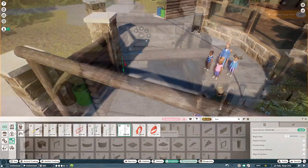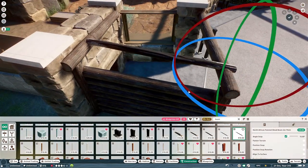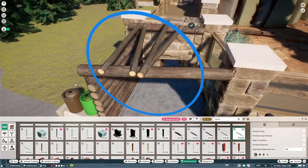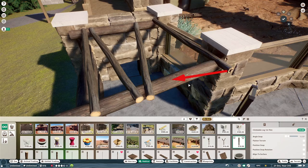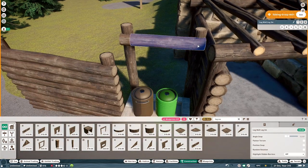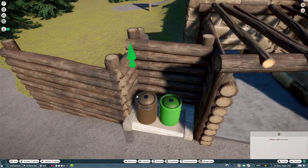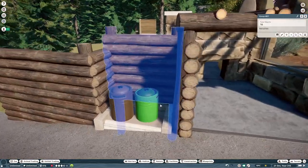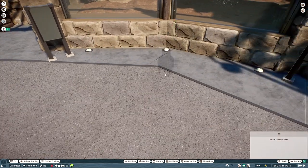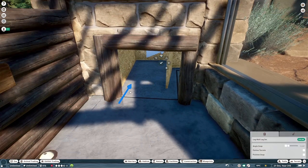In theory, you could cover your whole zoo in path and build over it, then put barriers in to establish where you want guests to move. It'll be interesting to see how well that performs. I'm going to try not to use it too much just in case, because I remember in the last patch that the more complicated you make the paths, the more likely you are to get guests stuck. I already have a few places in Tinkledoo where guests just get stuck in little spots.